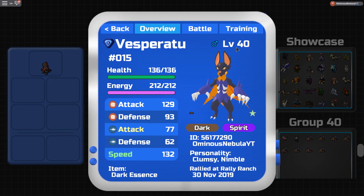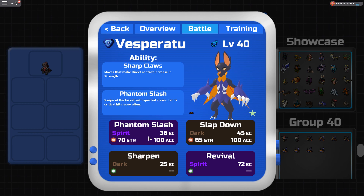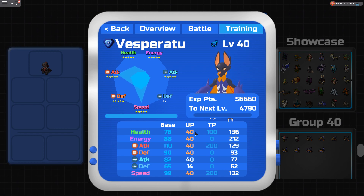Vesperado: I run Clumsy Nimble — you can run pure Nimble. I wouldn't run frail Nimble or any minus-defense Nimble. I use Dark Essence and I run Phantom Slash, Lap Down, Sharpen, and Revival. You can replace Phantom Slash with Shadow Sprint, which I might do in the future — Shadow Sprint might be better — but for now I use Phantom Slash. TVs are 100 HP, 200 Melee Attack, and 200 Speed.